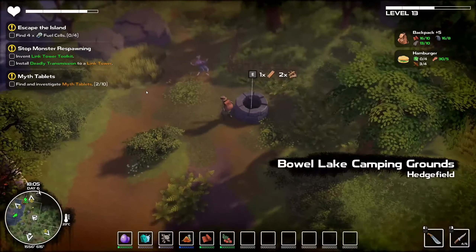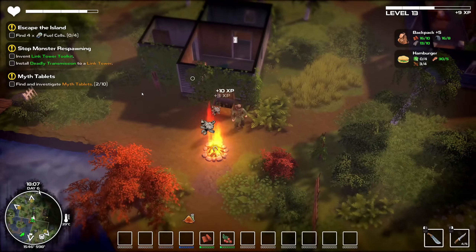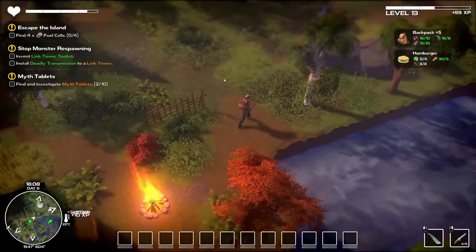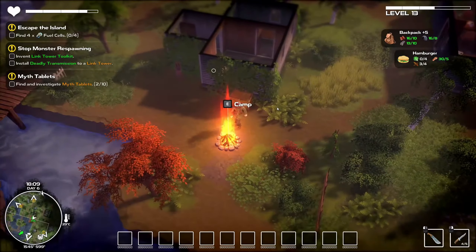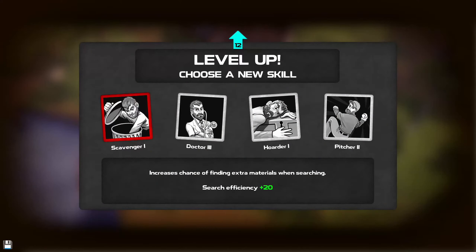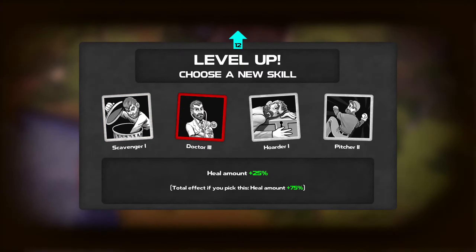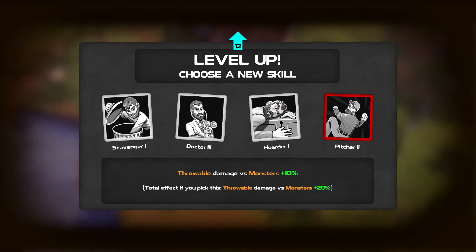I wanna see if switching our clothes back to the original outfit would allow us to manage the temperatures — and we need to camp for that. That is actually pretty idiotic because that means the enemies will respawn. Scavenger — increases chance of finding extra materials when searching. Doctor — heals amount more. Hoarder — EXP from storing materials. Throwable damage versus monsters plus 10%. Total effect if you pick this: throwable damage versus monsters plus 20.